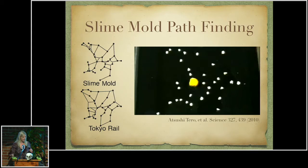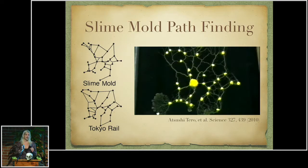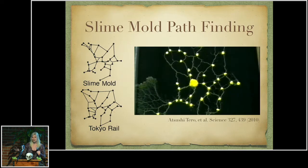This idea that slime molds can find the shortest path between different food sources has been expanded to studies where they place food in the same pattern as subway stations or train stations in different cities, to see if the slime mold's paths resemble highway or rail systems. Here's a study from 2010 where scientists made the pattern of the Tokyo subway system and argued that the slime mold paths between all the different food sources resembled the actual Tokyo rail system. Whether or not you're convinced, I don't know — find me during break and we can talk about it.